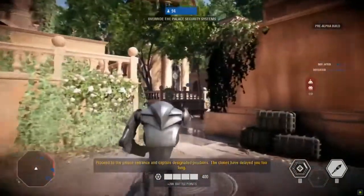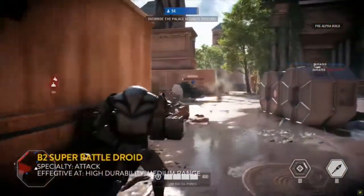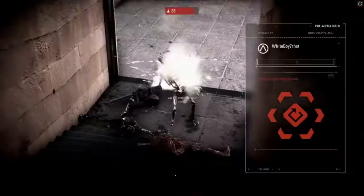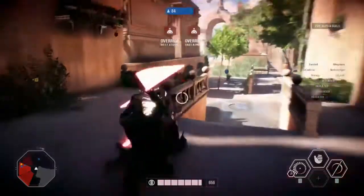It gets really tight inside that building and players need to be mindful of that. Look for this B2 to just shred through everyone, especially with that cooling ability to keep him constantly shooting. He's going to make a huge difference as the fight moves inside — there are going to be narrow pathways, and he'll shred as soon as anybody gets in his way.